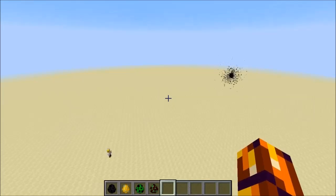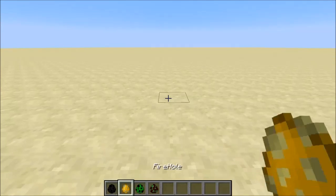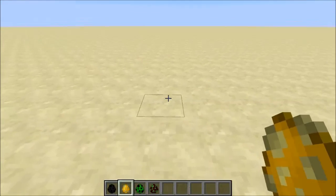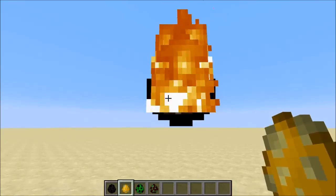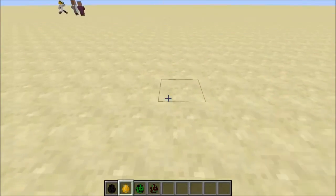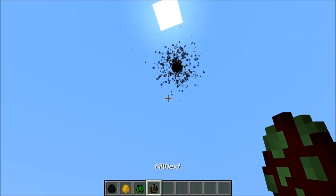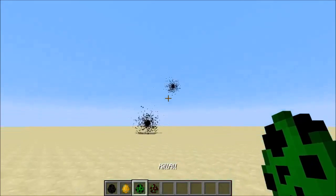You might have seen the items in my hotbar already. We have the ender egg, which summons the black hole 15 blocks above you. We also have the fire hole, which is still a black hole but hooked up to a fireball. It has two settings: either you shoot it and after roughly 40 blocks it turns into a black hole, or you shoot it and it hits the ground, explodes, sucks up all the blocks that appear, and then attracts stuff as well. You also have two additional eggs — one kills the closest black hole to you, and the final one kills all black holes in existence.